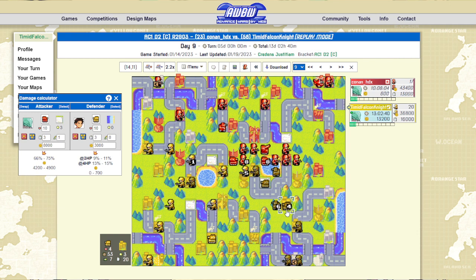I guard the tank with the recon and then decide to move in with the tank. Mainly because he's not going to be able to artillery and follow up with tanks to kill mine. That's why I went for the push with the recon as well — I'm going into artillery range with these two units anyway, so I may as well give him an extra target to fire at.